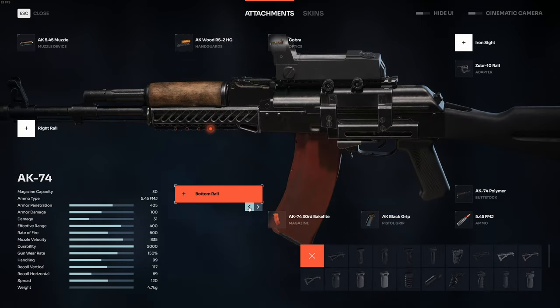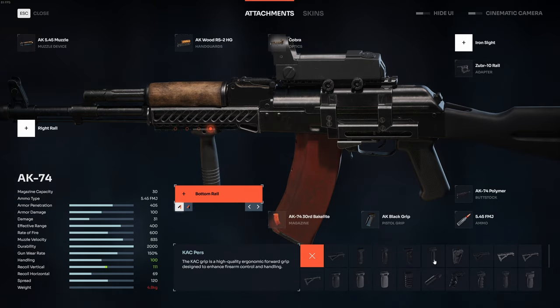So what do we have here? Damage, range, rate of fire, muzzle velocity, handling, vertical and horizontal recoil, spread — yeah, the usual.